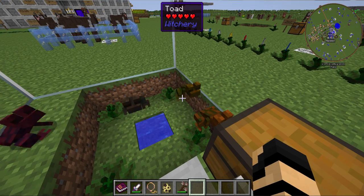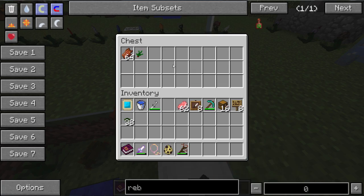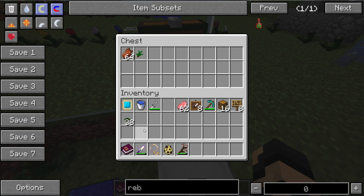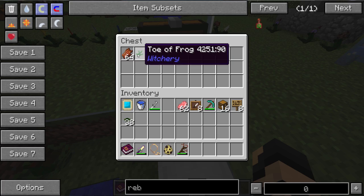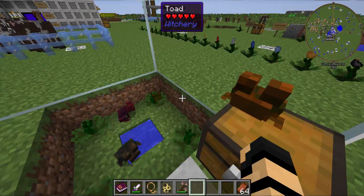These guys will drop slime balls if they get killed. They will also drop a toe of frog if you kill them with looting or something like that, which will help you increase the chance of getting that. It may be used in potions and so on.